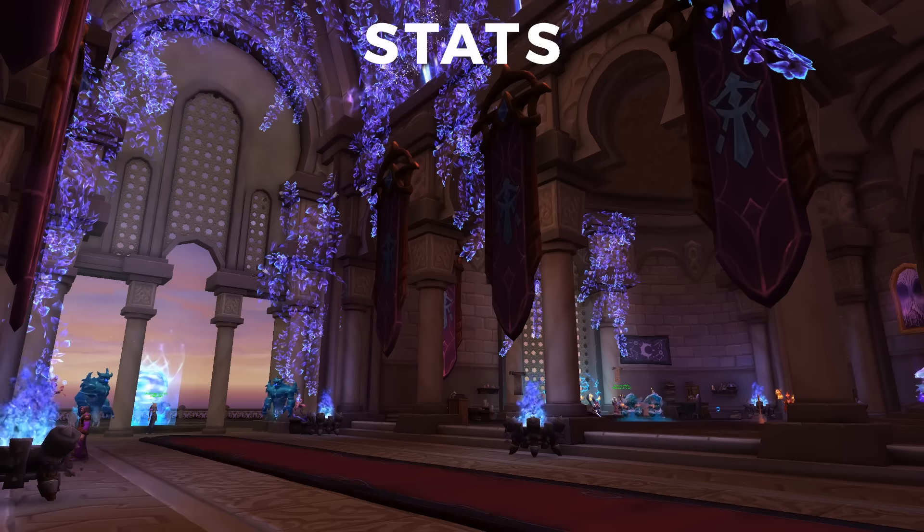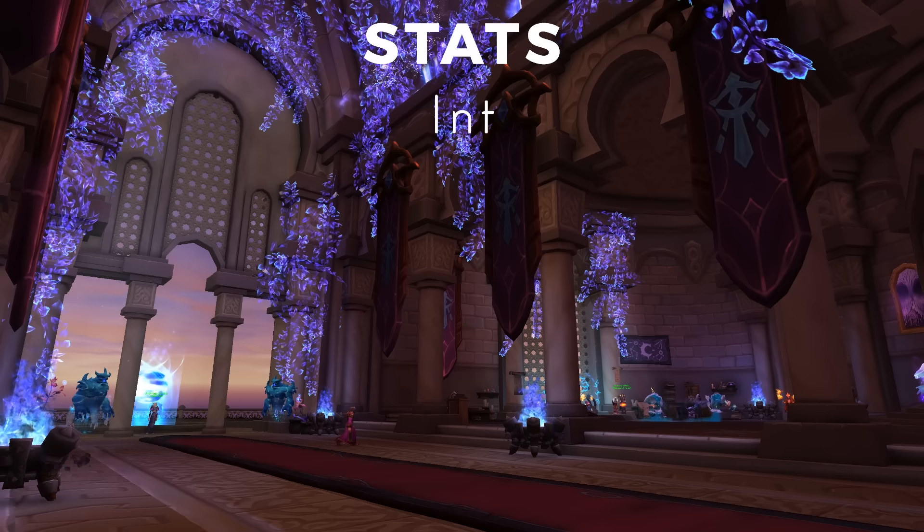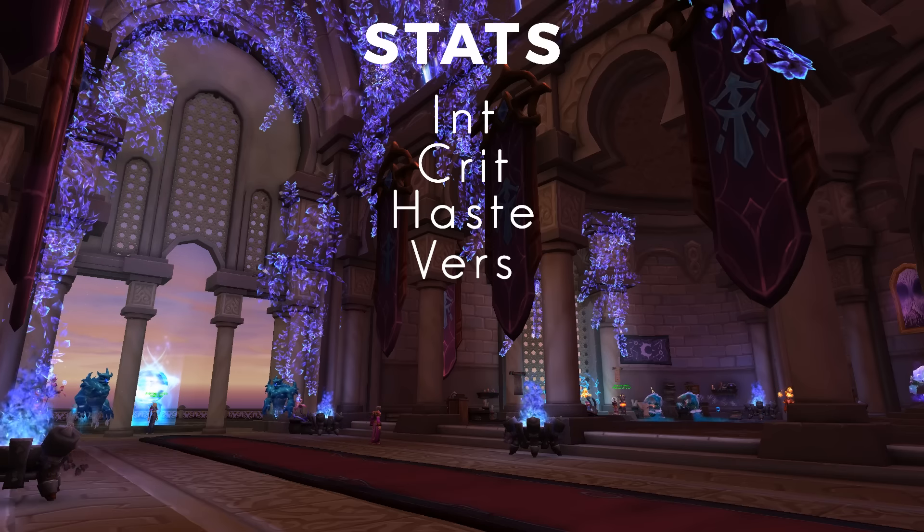With the Icicles spec there's a crit cap you need to hit, known as your shatter cap. It's just around the 33% range, and this makes your Ice Lances crit 100% on frozen targets. So your stat priority should look like this: Intellect, Crit, Haste, Versatility, and Mastery.